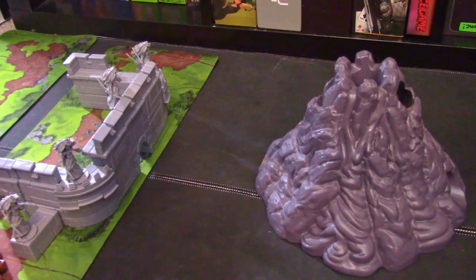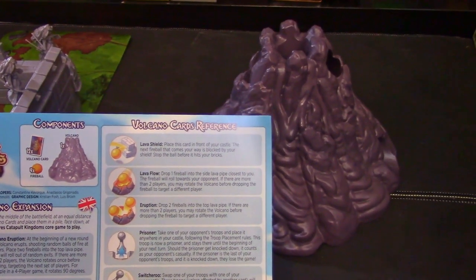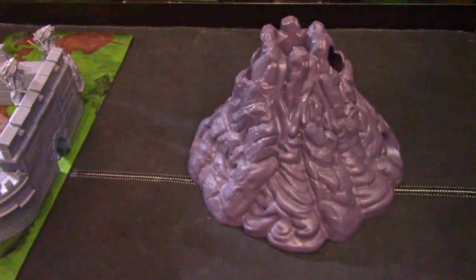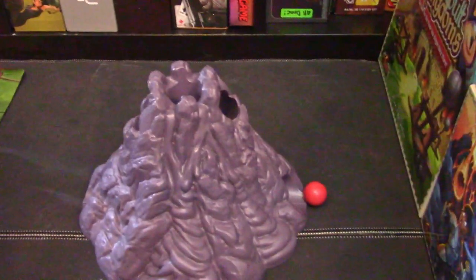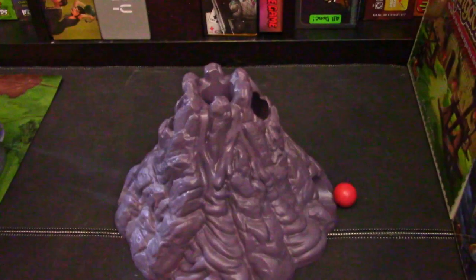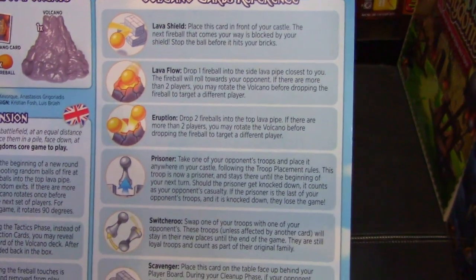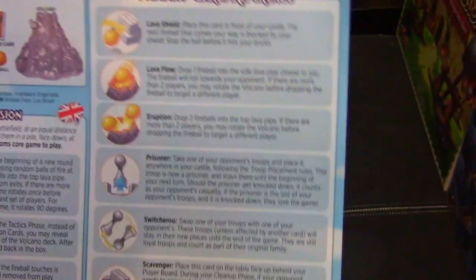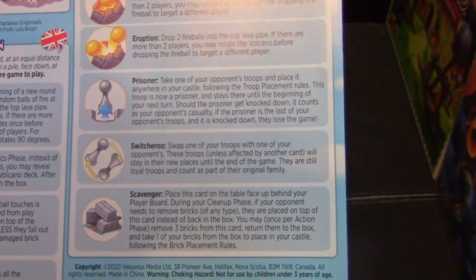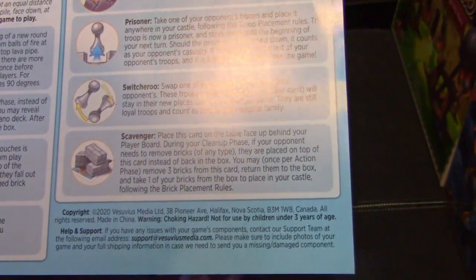Let's go over the card effects. The lava shield allows you to stop the ball before it hits your wall. Lava flow allows you to put a ball nearest to you so it goes out the right hole and knocks over some of your opponent's stuff. Eruption — you put two lava balls in the top and they go random places. Prisoner is just that: you take a prisoner, put them in your camp, and if they get knocked over, it's your opponent's foul and they lose a person. Switcheroo is basically a rescue of your prisoner if you have one. And scavenger allows you to get more bricks and add them back to your castle.